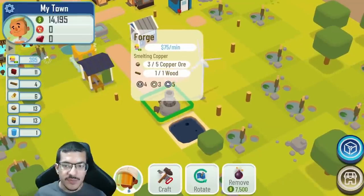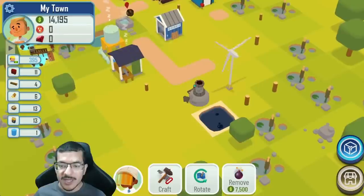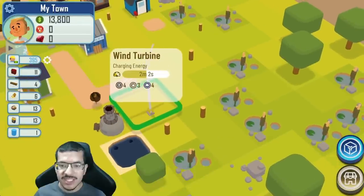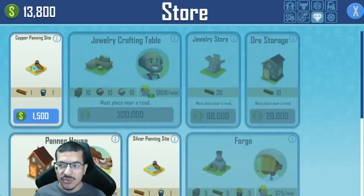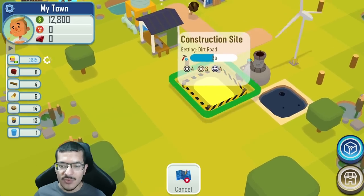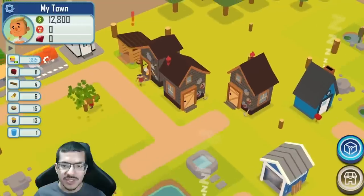For the time being I'm just going to let the forge run and make copper. As soon as I get 10 copper I'm going to have a lot more cash. My first goal with that cash is to get refineries built so I can manually craft petroleum and gasoline, and also get an ore storage much closer to the forge — I'm planning to have it right beside the road to the left so it's a much shorter walk.